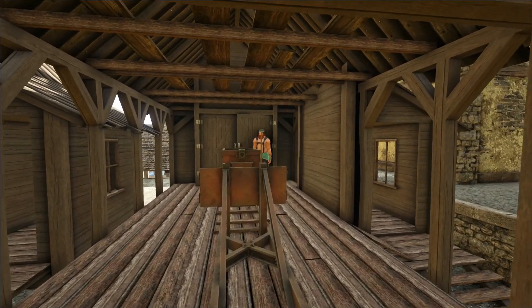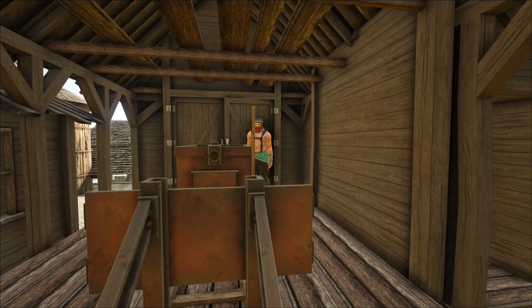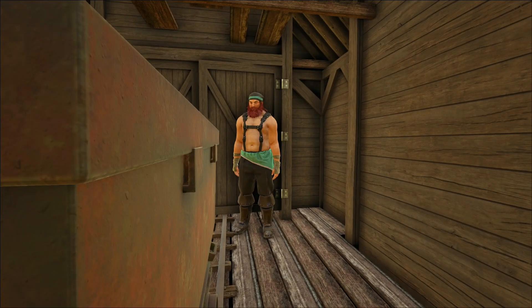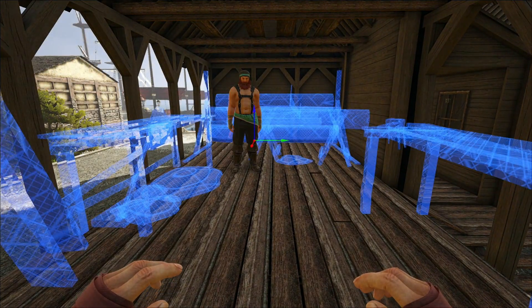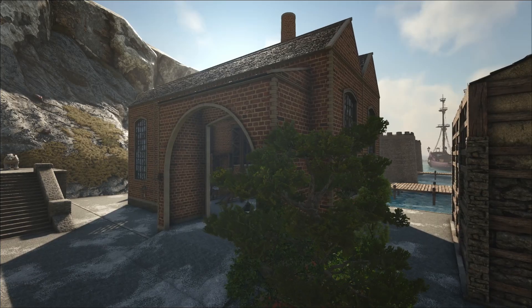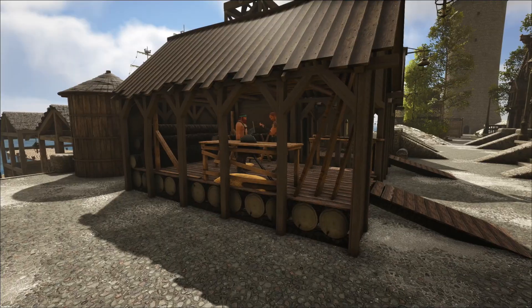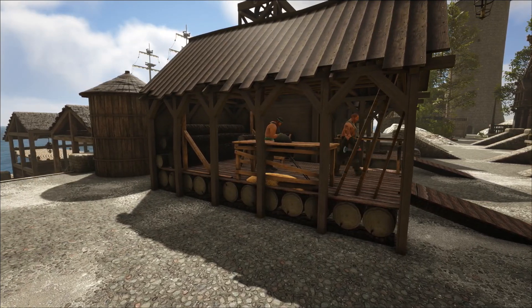A Garrison is a modular structure that allows you to hire workers for coin to gather specific resources for you. Need wood for that galleon you plan on building? No problem. Install the woodworking module into your Garrison and that's what the workers will focus on gathering. There will also be large Garrisons that will yield more resources and rarer materials, but these will be restricted to port towns. Your workers will gather for you while you sail the seas and explore.